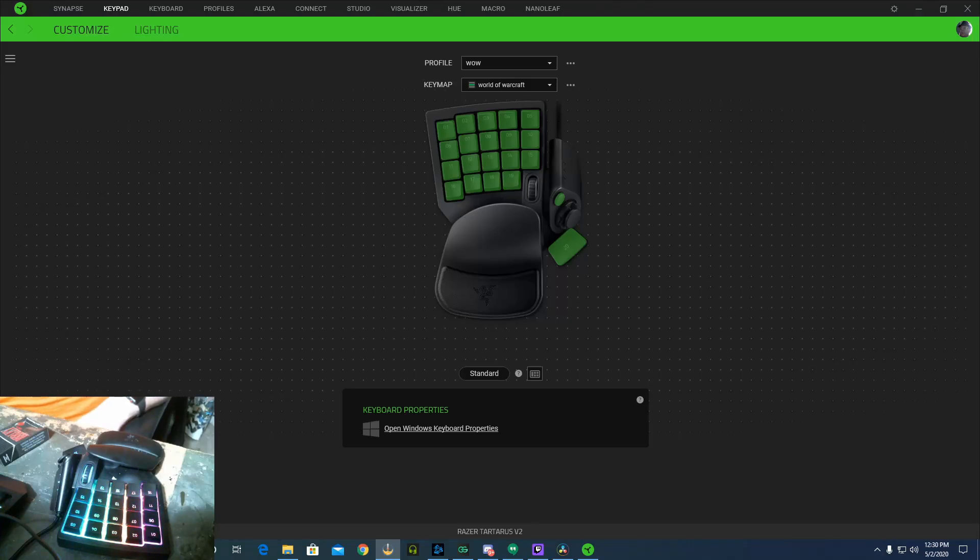Welcome. Today I want to talk to you about the Tartarus version 2 and how I have it set up for World of Warcraft. When you install your Tartarus and plug it in, it should automatically start installing the drivers and the software. The software would be Synapse.